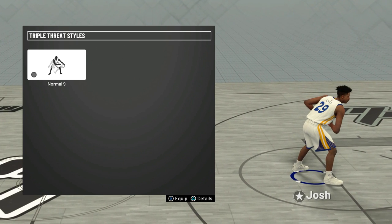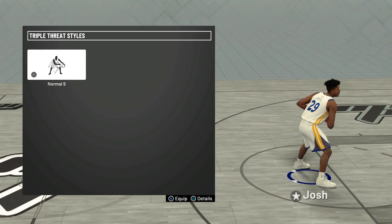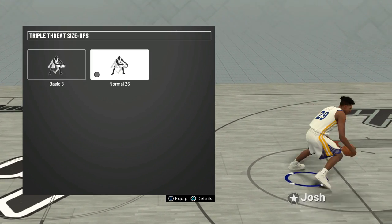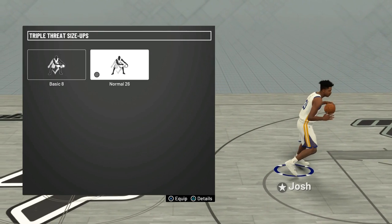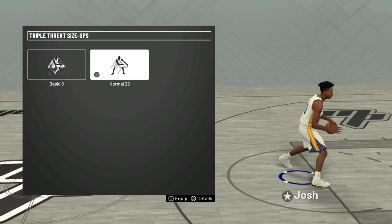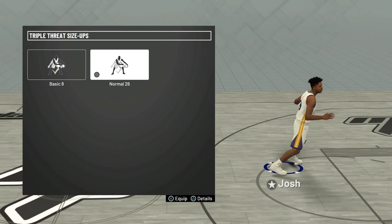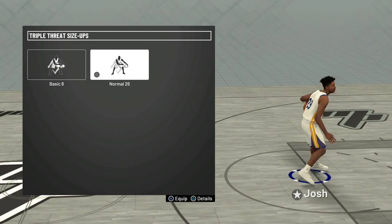For the triple threat styles, this doesn't matter what you choose — I would just pick a random one because they barely do anything, they're all so similar. And last but not least, for the triple threat size ups, I chose Normal 26. This doesn't really matter what you choose because it's not like you're actually going to be dribbling like that. I would just go through and choose the one that looks the coolest, which is why I chose Normal 26.